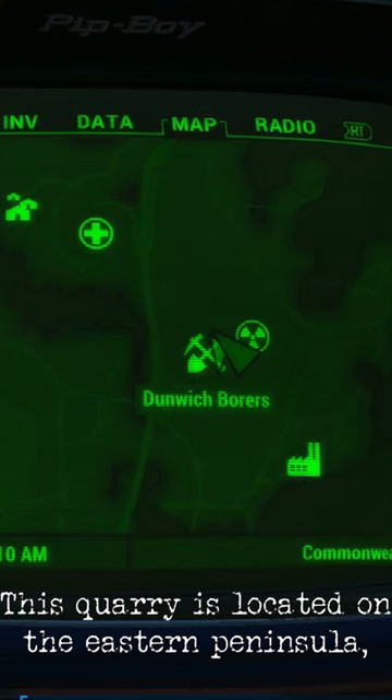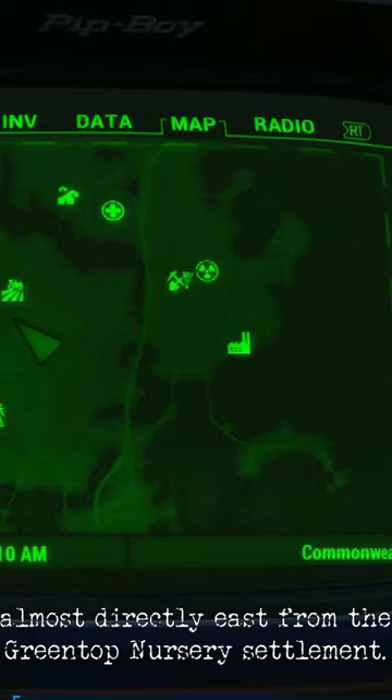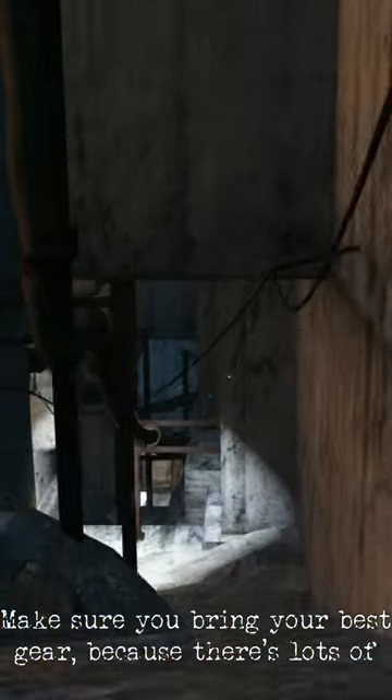This quarry is located on the eastern peninsula, almost directly east from the Greentop Nursery Settlement. Make sure you bring your best gear, because there's lots of high level raiders here, and some turrets.